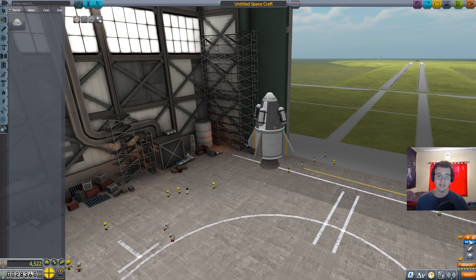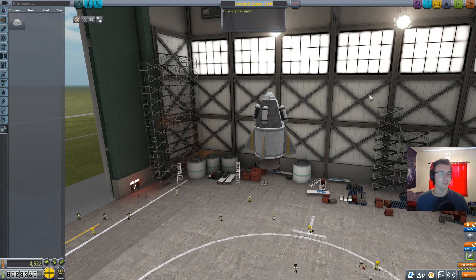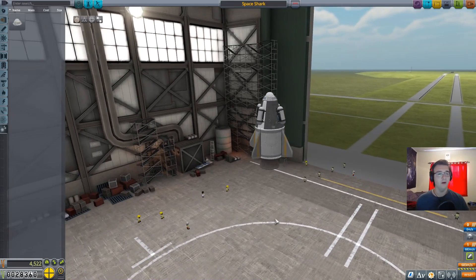Before launching, there's this thing called staging — we have to do things in a certain order. We can't launch the parachute and engine at the same time, otherwise what's the point of either? We'll add another stage — this game counts backwards, from one to zero. Before launching I should name the spacecraft. Top Comet gets to name the ship for the next episode, but I'll go with Space Shark because of the fins — it just fits.